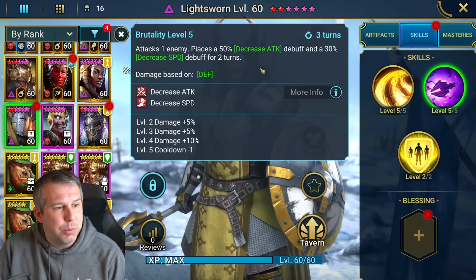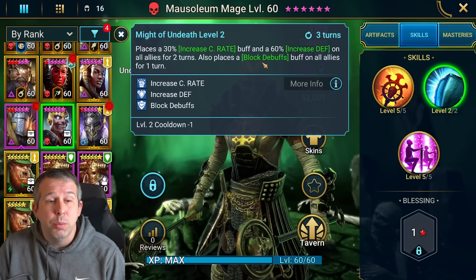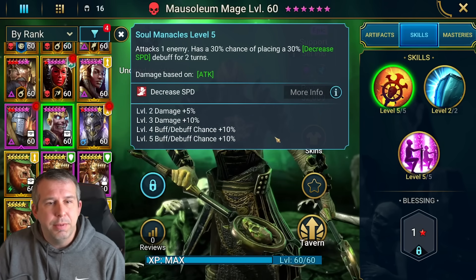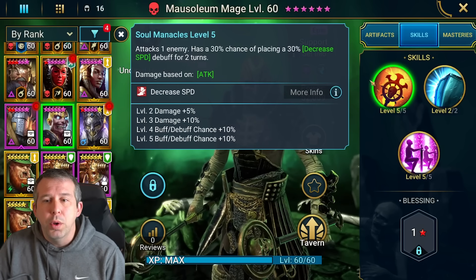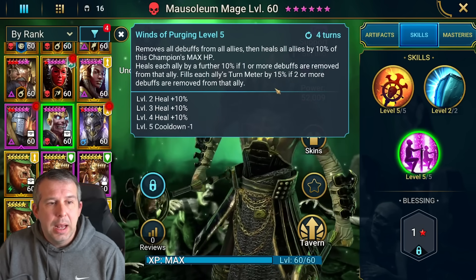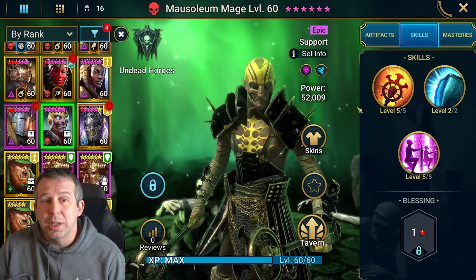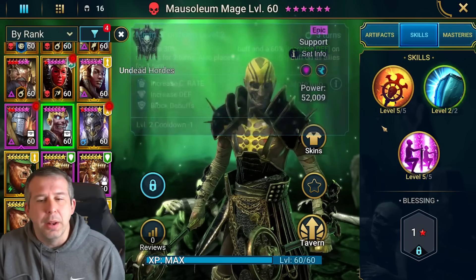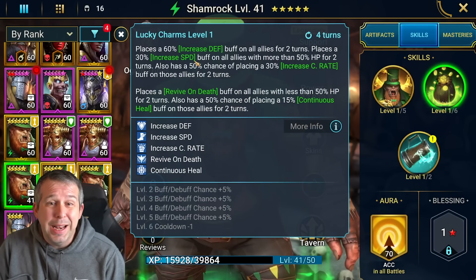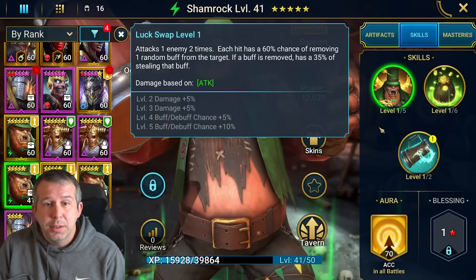Similar thing with Mostyin Mage — increased defense, block debuffs so when you take a hit you won't get decreased speed on yourself, decreased speed A1 at 50% chance, plus cleanse and heals and turn meter fill for waves. You'd build accuracy with him for Fireknight. Maybe run a Seer comp for the waves and he helps with the boss. Shamrock is similar — increased defense, revive on death depending on setup, and decreased speed for the boss.